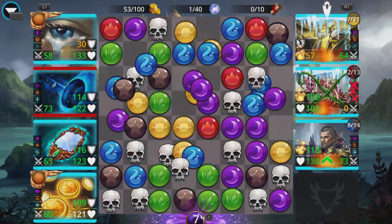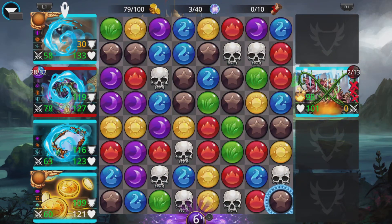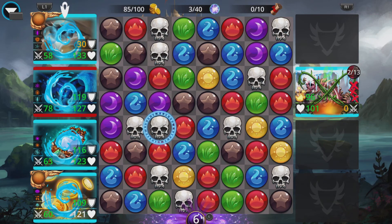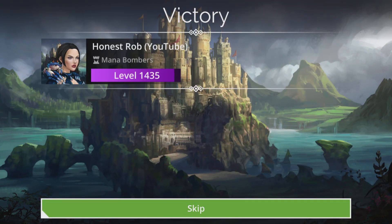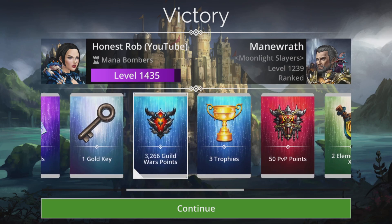Let's work it out — let's get rid of their hero. Nice chain reaction there, got some four-matches at the bottom. Don't actually need that but I'd rather give it to me — thank you very much. I'd rather do it with skulls to leave everybody charged, but quick is quick. That's not too bad — I'll take that after a little bit of a shaky start. Up to 3,266.